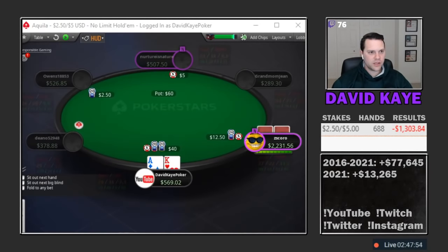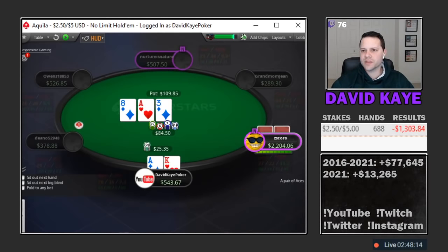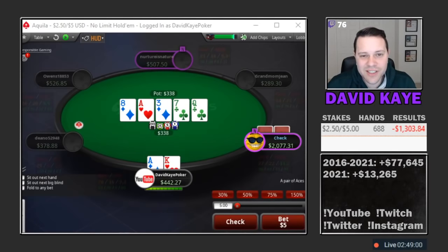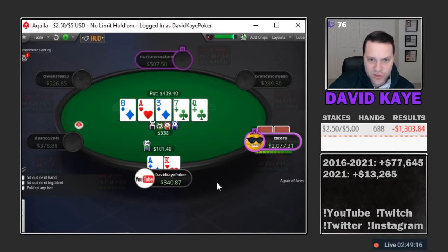Hijack open, we'll three-bet from the cutoff with ace-king. Takes a little bit of time, calls. Good flop — ace-eight-three, two diamonds, and we have the ace of diamonds. Put out a bet. Sides on call. Seven of clubs on the turn, shouldn't change much, continue going for value. See a call. Queen on the river. Not the cleanest river as ace-queen is one of the hands we're mainly trying to get value from, although we can still have like ace-jack or ace-ten.